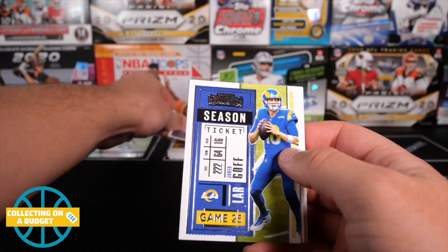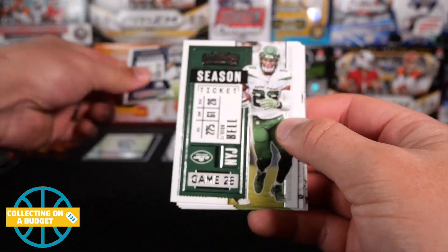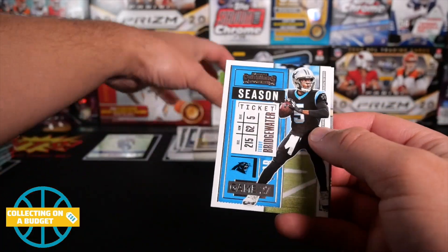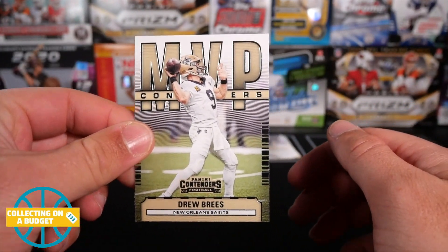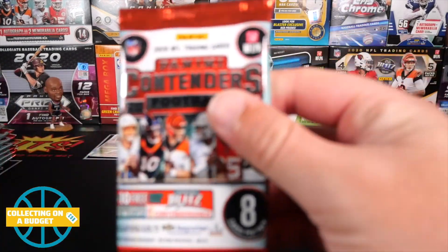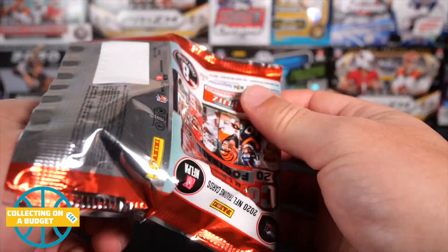Mark Ingram, Jared Goff, Vander Esch, Le'Veon Bell, Dak Prescott, Jason Witten, Teddy Bridgewater, and MVP contenders of Drew Brees. Not a lot of rookies — and oh, here's another hit here. Hopefully that means our hits will be solid.